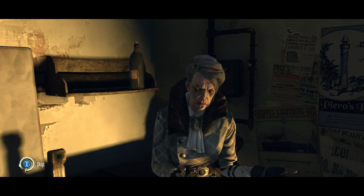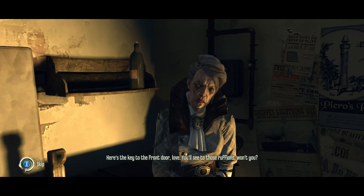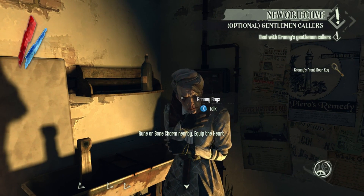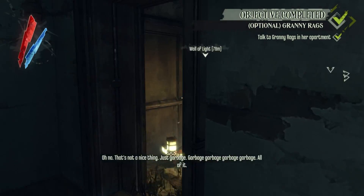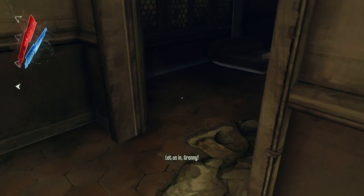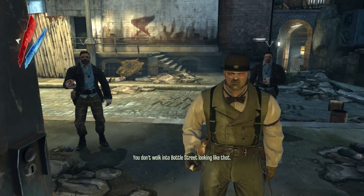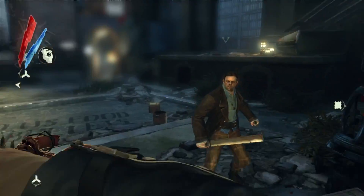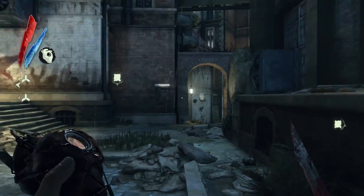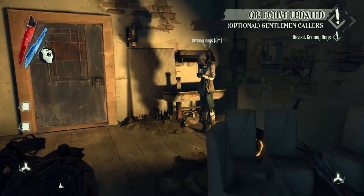Granny Rags, let us in. Ah, well, they'll go away again if they know what's good for them. But what a bother. Here's the key to the front door, love. You'll see to those ruffians, won't you? Deal with Granny's gentleman callers. Okay, so I have a feeling we're going to have to kill these people. Just for the sake of curiosity, I'm going to overwrite that save, do this, and then reload the save if I do have to kill them. Alright, let's kill these people. This does count as killing people, right? Even though we were sort of forced into it. Deal with Granny's gentleman callers is completed. Revisit Granny Rags.